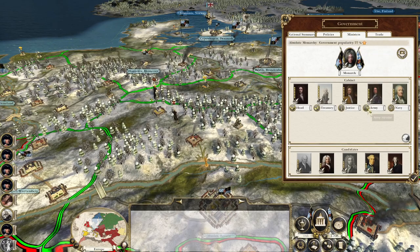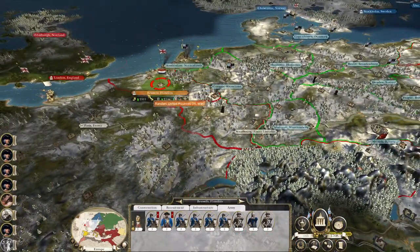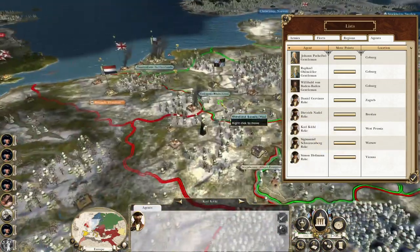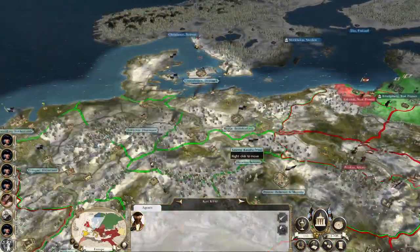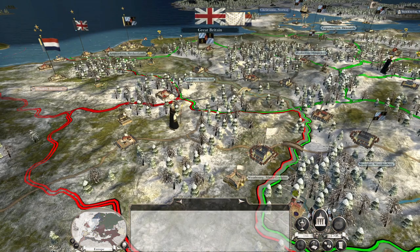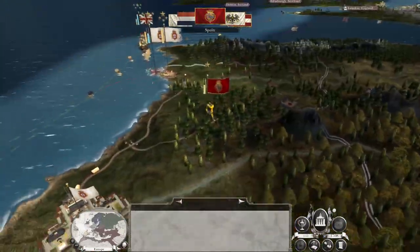1,200 in cash which is not a lot. Our ministers are all as good as they can be. We'll have to go for Brussels probably, combine these armies together. Our agents are all off to the east - infiltrate Paris - if we took Paris, France is done for because they have no other territories in Europe, well apart from Strasbourg. We may end up with the troops in the east fighting a constant rearguard to buy time for expansion in the west. There goes Portugal.